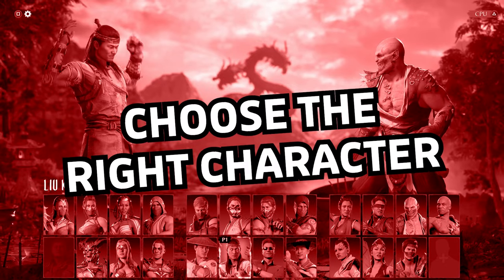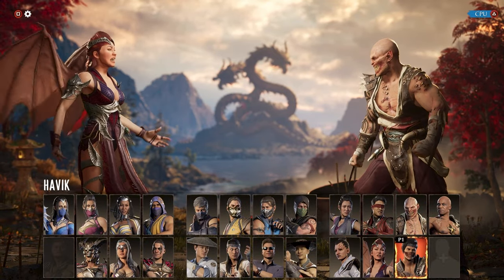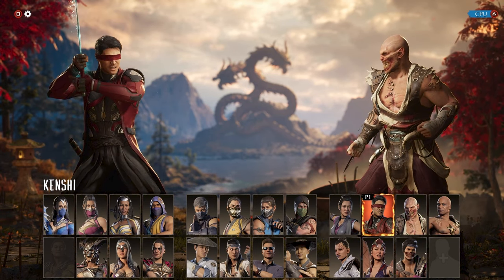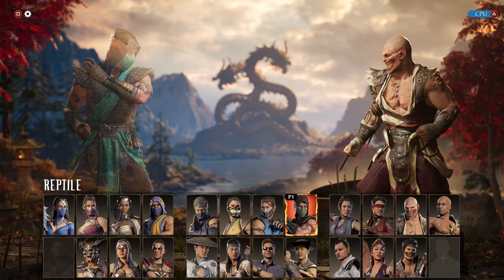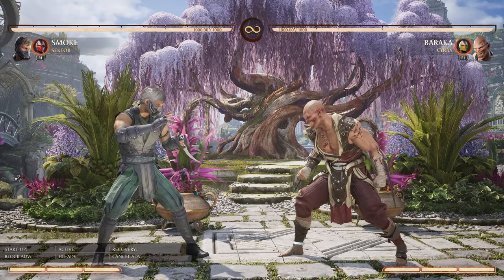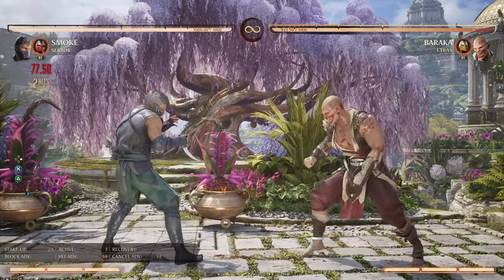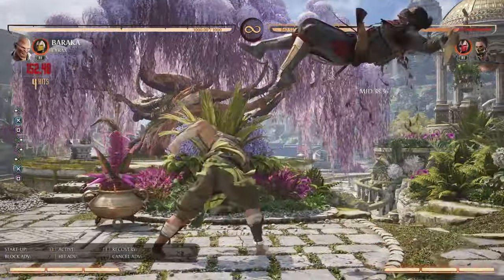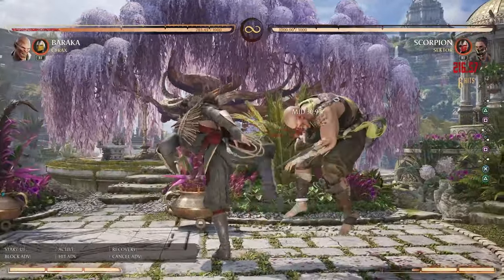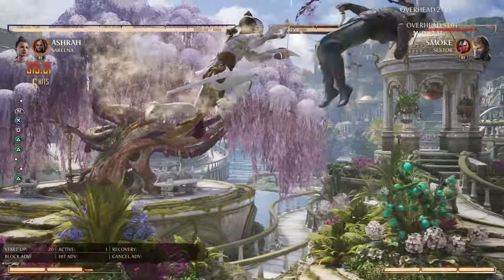First off, choose the right character. Your character is the first choice you must make before playing any match in MK1, and choosing the right one for you is essential — primarily a character you enjoy playing, as you could be using them for a long time. Different characters will offer different experiences. For example, you could have Smoke for mix-ups, Baraka for aggressive rushdown, Scorpion for mobility, or Usherah for screen control. Think about the way you want to play the game and simply choose a character that fits that.